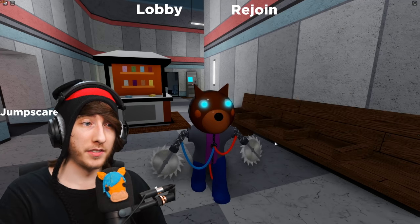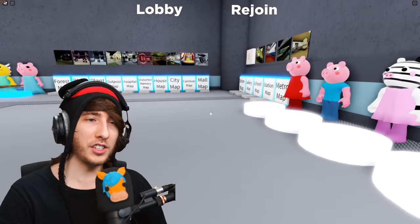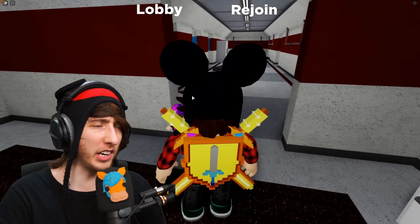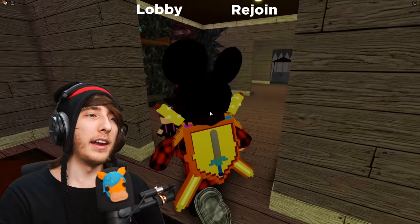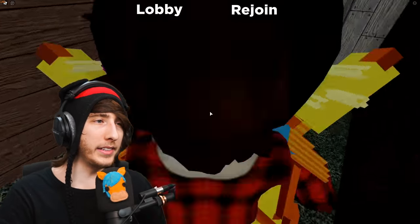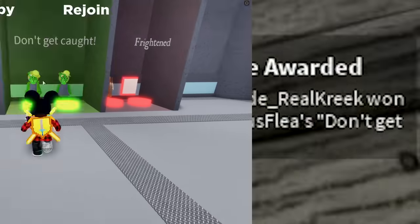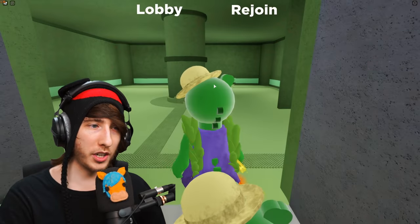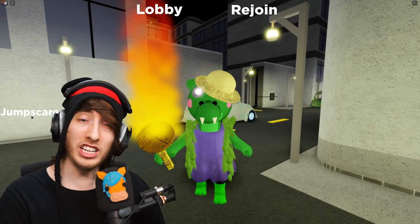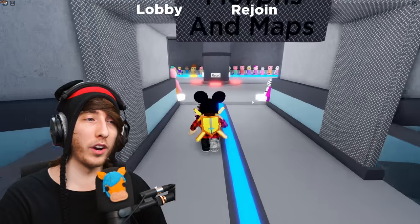Now for the crocodile skin, we're going to head into the Distorted Memory chapter - not the house, the Distorted Memory. We're going to head outside in the backyard where the weird-looking red eyes are, and then right behind this shed there it is. I have no idea what that is but it does give you the crocodile skin. You can unlock the crocodile skin, go into a map, and check out the sound effects and jump scares - very epic, I like this one a lot.